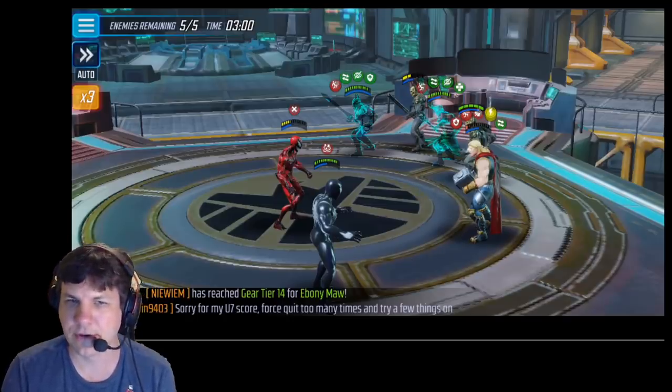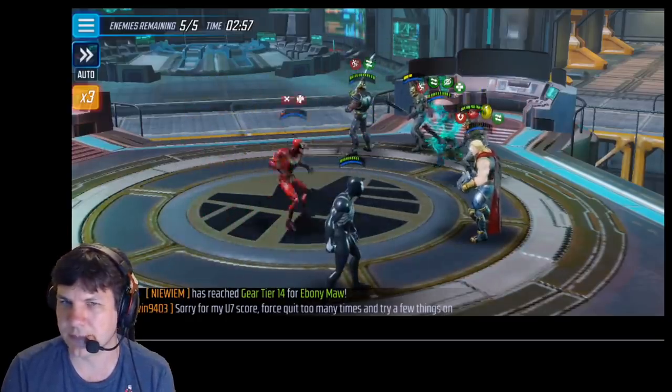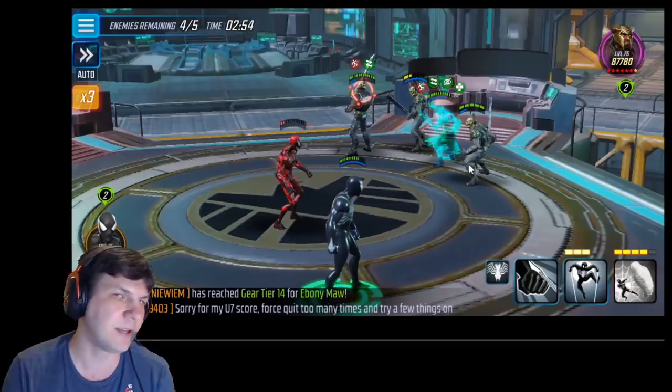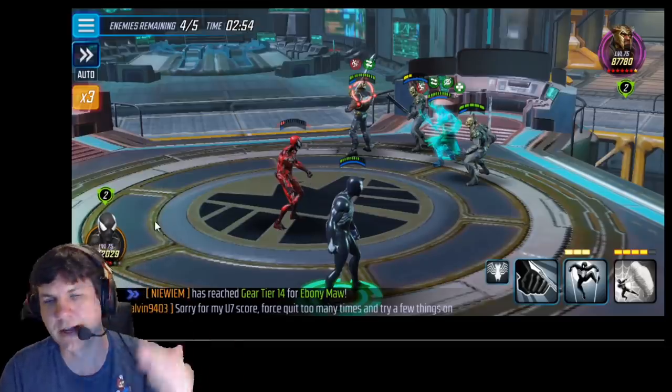Now we're really close to killing Thor, which will help us win this fight. Another thing here is Carnage had debuffs on him — so the more stuff you can kill when you're trying to get rid of debuffs, the better, because it increases your turn meter, keeps you rolling, and makes sure that you drop those debuffs sooner rather than later.